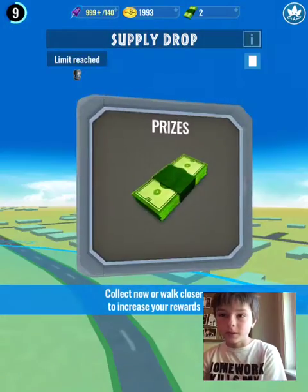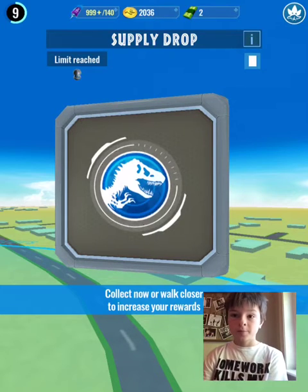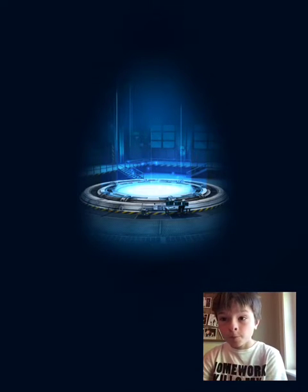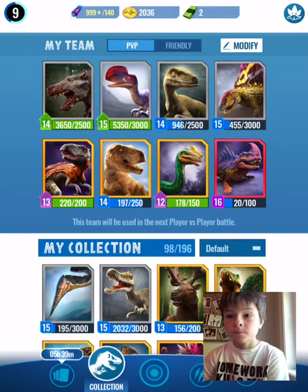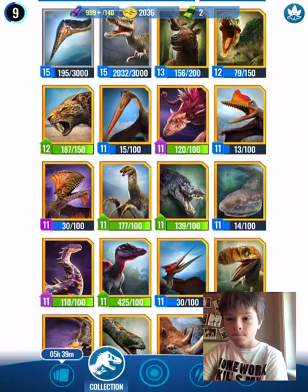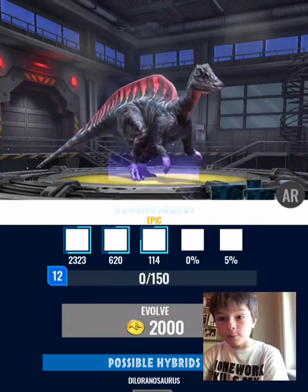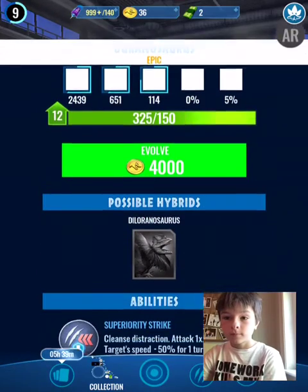My brother may come up soon. Let's get 2,000 coins and I think we should do a final battle. Once we go to the sanctuary, let's evolve the creature — I think we have enough to evolve. Nope, we don't. We could evolve him though, yep, let's do it. 2,439 health and 651 attack — not bad. I'm trying to get its hybrid.